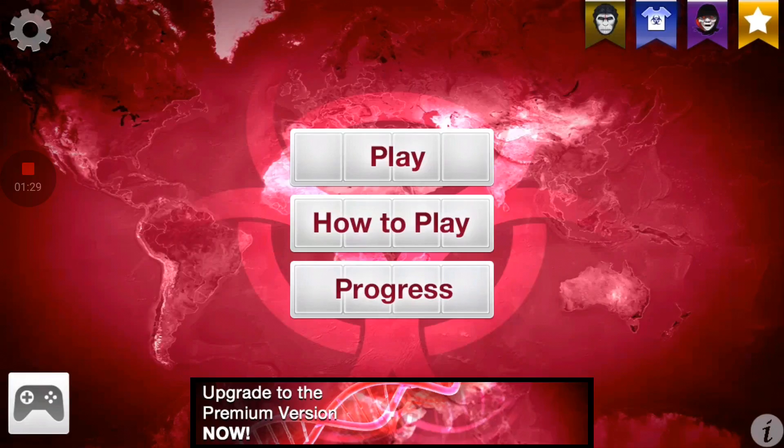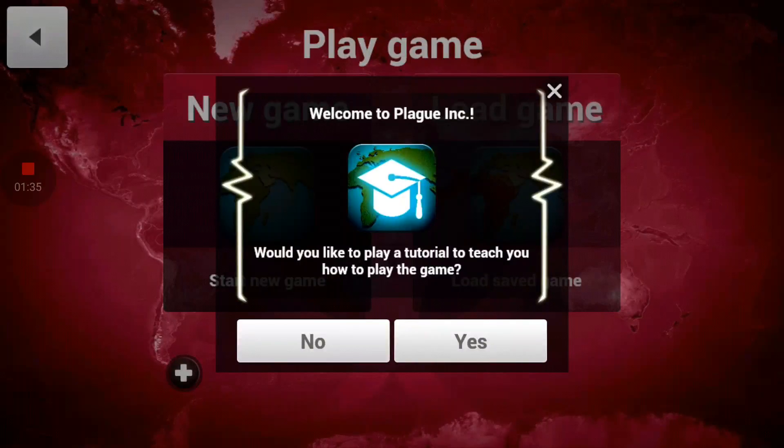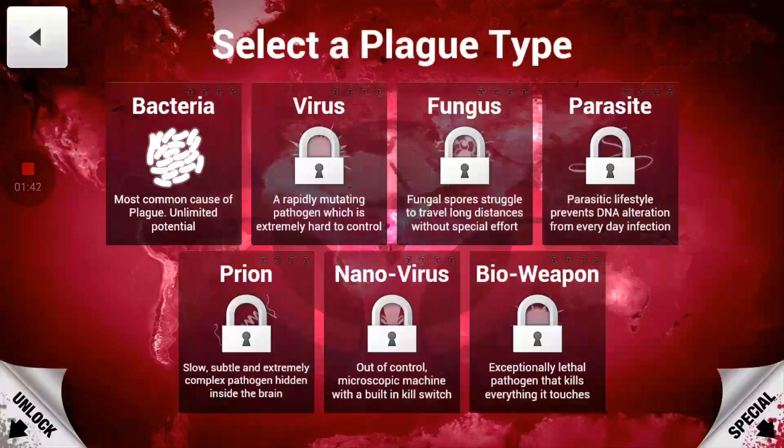I'm going to give you a basic idea on how to play this. It says welcome to Plague Incorporated — would you like to play a tutorial? No, I don't need the tutorial. I've played this game enough to know how to play it by now. You get to select the Plague Type. The plague types have bacteria, virus, fungus, parasite, prion, nanovirus, and bioweapon.